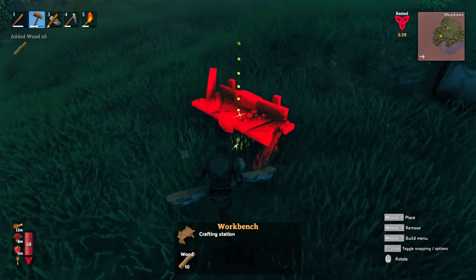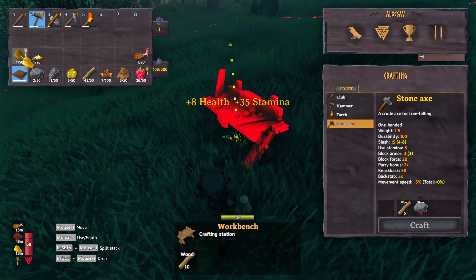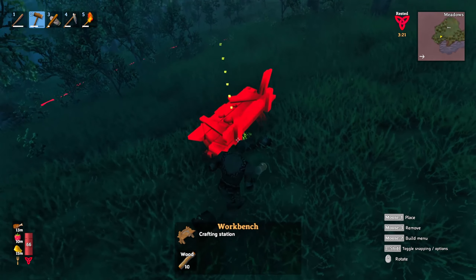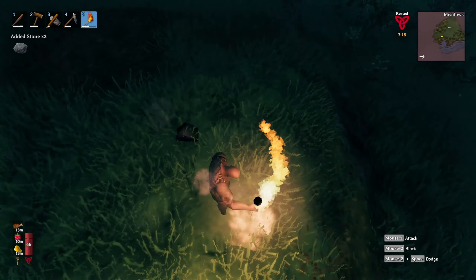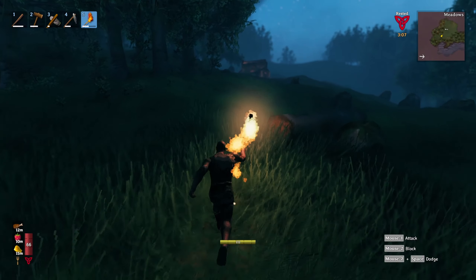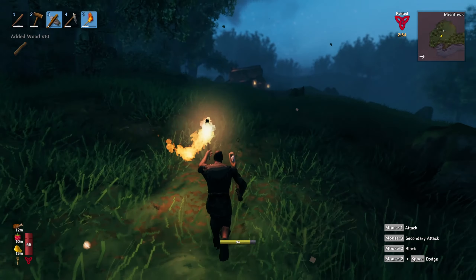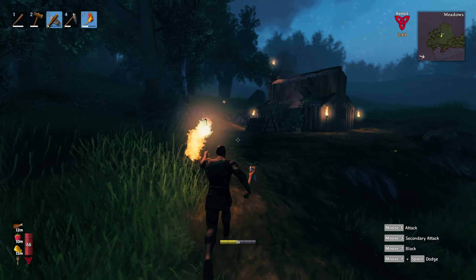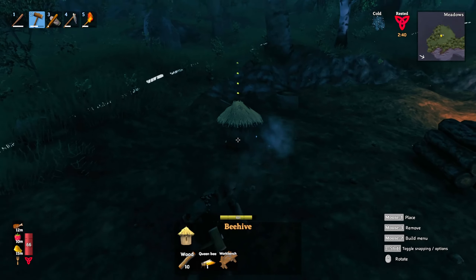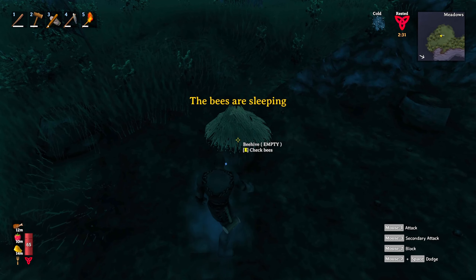Maybe I can destroy that beehive and get the honey. It's gonna take a while - let me kill it. I'm not losing too much health. I think I know a better solution - let me put in a workbench, dismantle the thing and hopefully it will fall down. And there it goes - I got it! That's awesome. So dismantling definitely works instead of banging. I got a queen bee and some honey! Can I eat it? There you go - it swapped out the berries for honey.